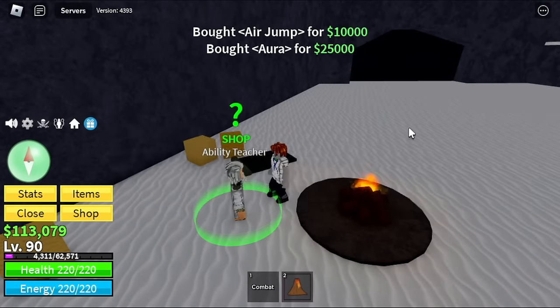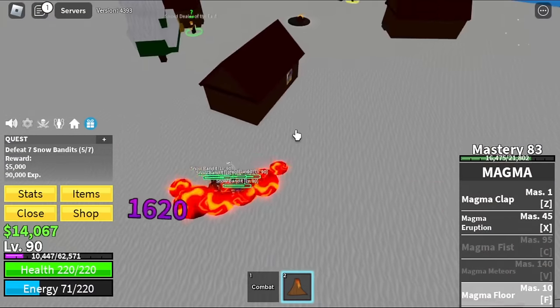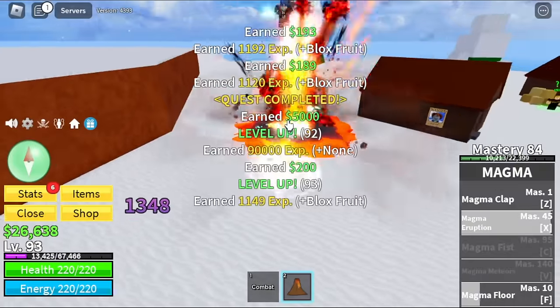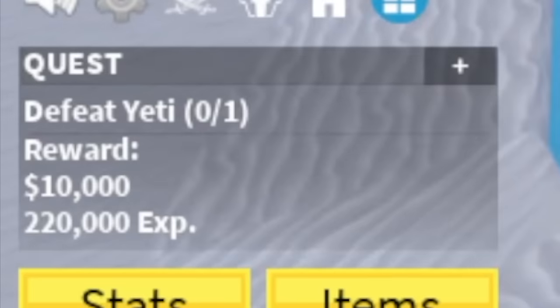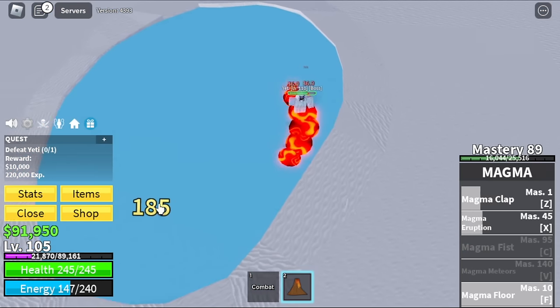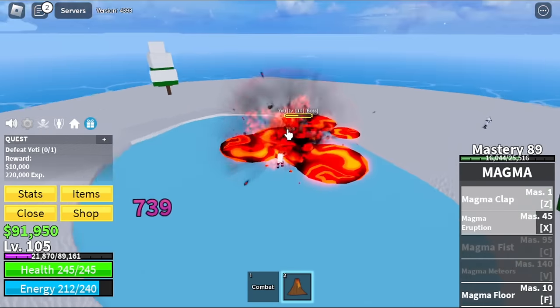So we're going to buy the Air Jump for 10k, Aura for 25k, and Flash Step for 100k. Next up, Snow Bandits — same strategy guys. They don't have Haki, so we will be grinding here a lot easier than most of our previous videos. Again, this is one of the easiest fruits to grind in this game. Target level here is level 105, and after that, target is the Yeti. So guys, Yeti is here — the boss in this island. My technique here is just use F skill and move far — don't go in his direction because he can hit you with his attack.